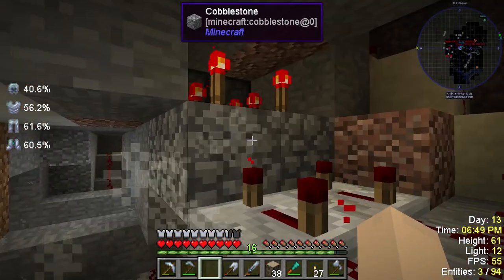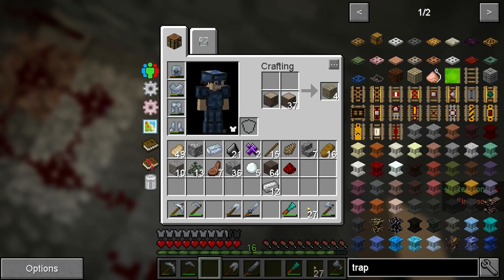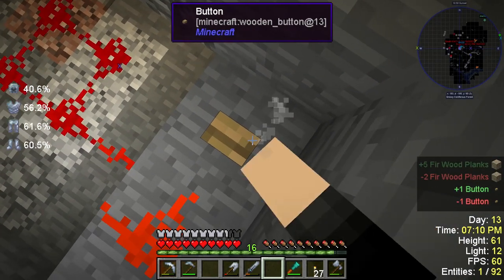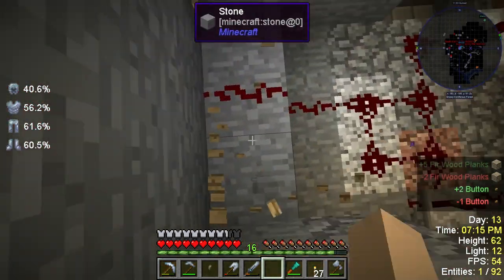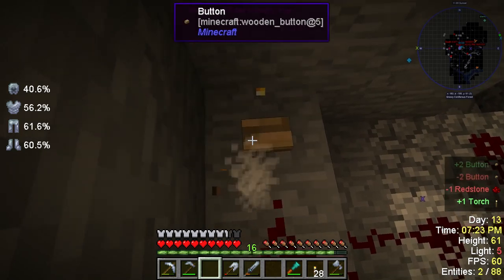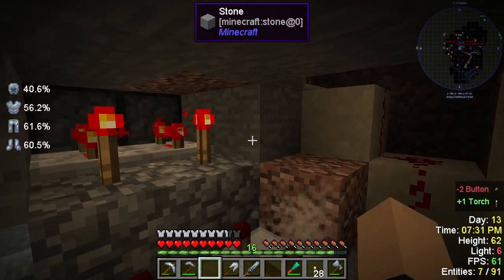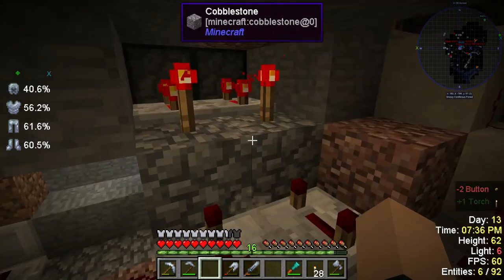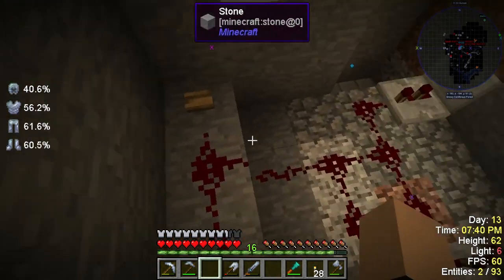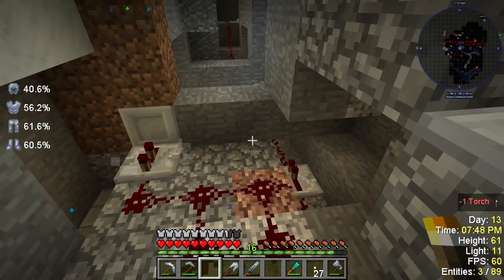I'm going to show you how it works. I'll make it another button. This shouldn't activate both systems. What it does is — testing never works. Okay, so I have this button here, and what it does is it turns these redstone torches off and then turns them back on. I plan on eventually moving this down so it has a longer delay, but I don't have enough repeaters for that right now. So we're just going to leave it as it is.